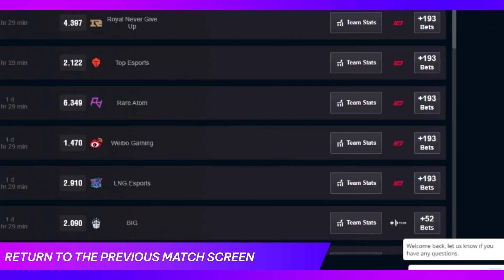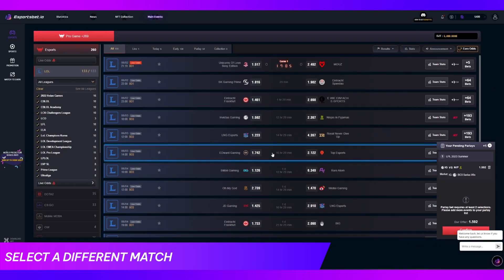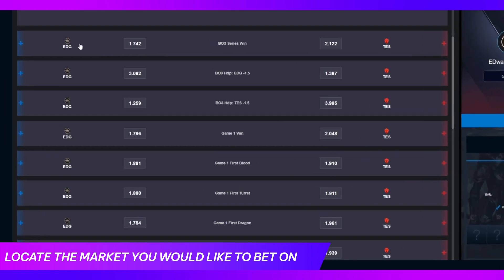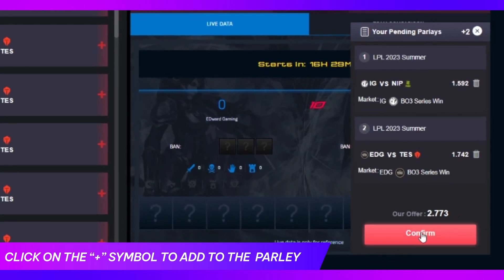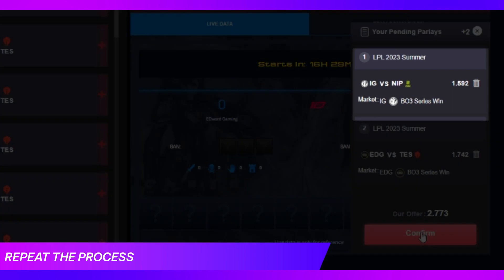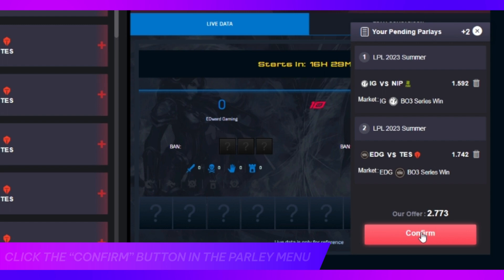Next, return to the previous match screen and select a different match in the same or a different esports title. Then locate the next market you would like to place your prediction on from the list, and do the same as before by clicking the plus symbol on the market you wish to bet on to add it to your current parlay. You can repeat this with other markets in other matches to build a larger parlay.